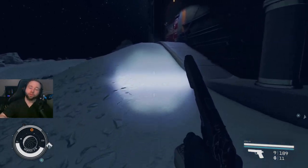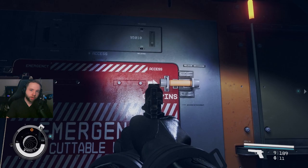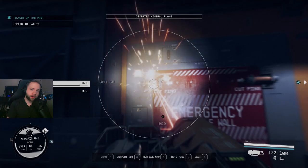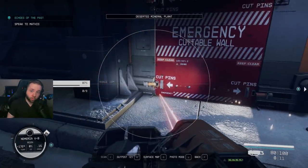Tip number two: if you're looking for alternative ways into a room or building, you can look for red emergency doors. They will say 'cut pin' and all you have to do is get your cutter out and cut the four pins on all four sides, and the door will fall.